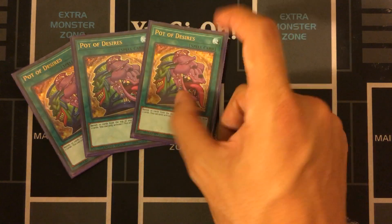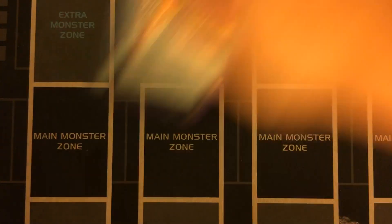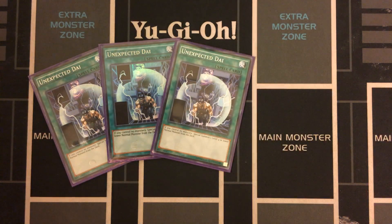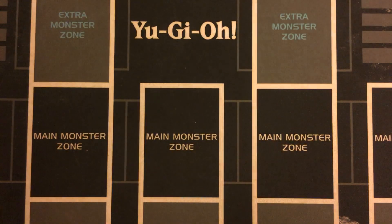For spells, starting with Triple Pot of Desires — super important to run at three. Like any Pendulum deck, you need as many resources in your hand as possible to both scale and actually summon. Triple Unexpected Dai: there are so many monsters in the main deck to work with this card, especially for special summoning from the deck, and then using your normal summon, Chronograph, or Draco Face-Off to go into Electrumite. The OCG actually uses this card a lot, so I'm glad I could finally put it to use.